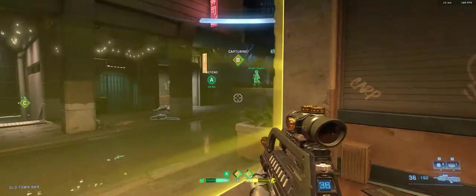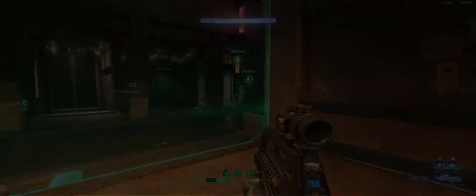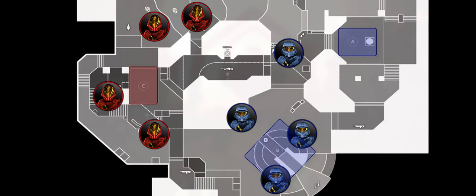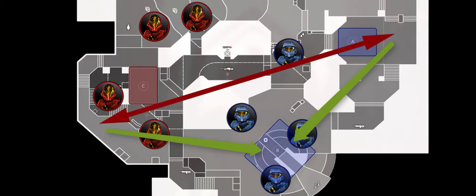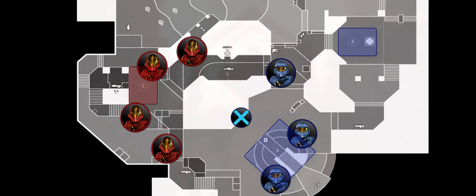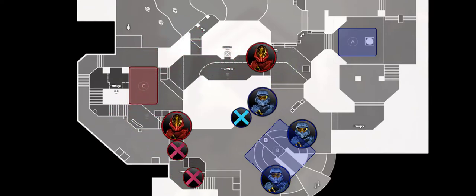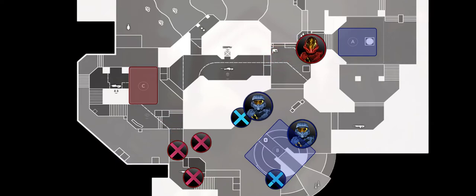Don't do A and C combined unless under special circumstances — I'll cover those in a bit. So why is holding B so important? On all three Strongholds maps we have, the B zone is either the shortest distance from the spawn point or the easiest to defend while supporting from another zone. If you die while defending B, there's a 90% chance you're going to spawn a few seconds' run from either A or C, which means the least amount of enemies should be on the zone nearest to you.